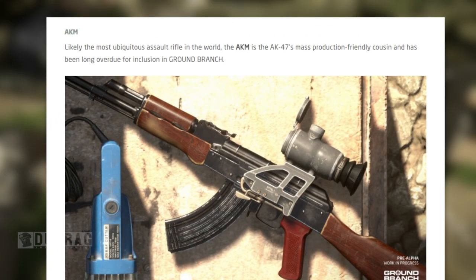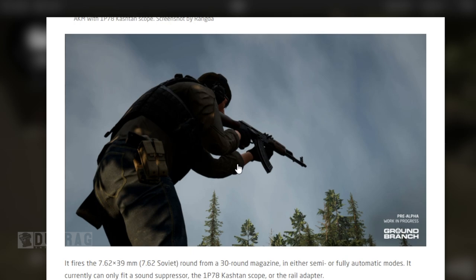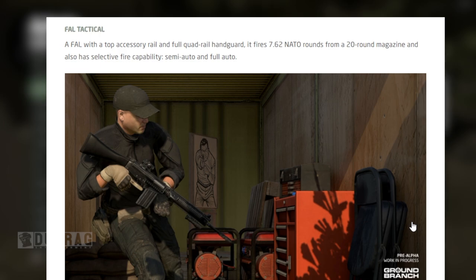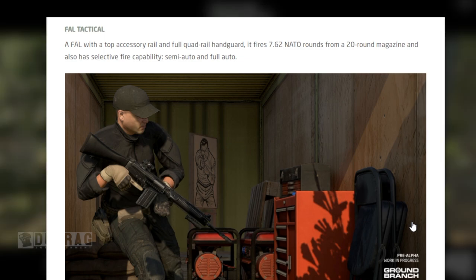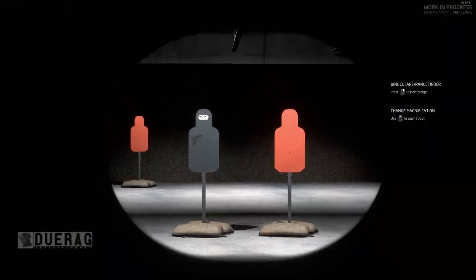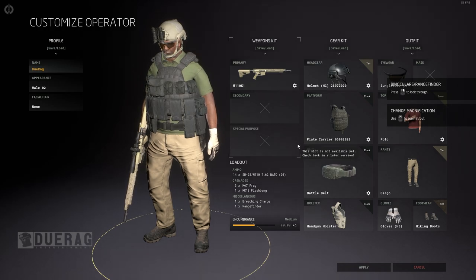The AKM — likely the most ubiquitous assault rifle in the world — is the AK-47's mass-production-friendly cousin and has been long overdue for inclusion in Ground Branch. It fires 7.62x39mm Soviet rounds from a 30-round magazine in either semi or fully automatic modes. It currently can only fit a sound suppressor, the IP-78 Kashtan scope, or a rail adapter. Next, the FAL Tactical — with a top accessory rail and full quad rail handguard — fires 7.62 NATO rounds from a 20-round magazine with selective fire. New equipment: the rangefinder, which unfortunately looks basically the same as the binoculars.